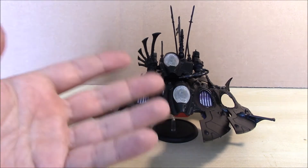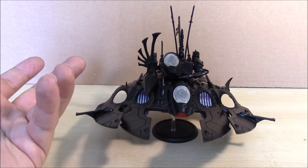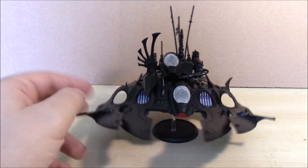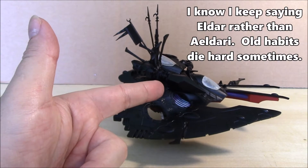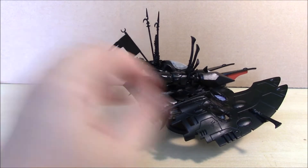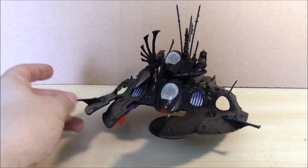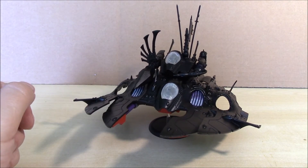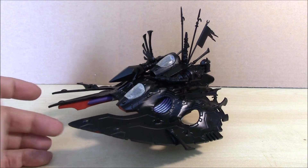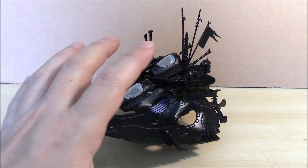Rules-wise, I have no idea whether or not I can play this thing. I could potentially field it as a Cobra, which is a kind of heavy Eldar tank. I could field it as a Fire Prism, because that's the main weapon here. I could field it as a Wave Serpent, because that's what I've used to extend the back. I'm just going to refer to it as a Harlequin Space Galleon, because I wanted to build something showy and excessive, and I wanted to use up a couple of kits that I couldn't make into either of their intended forms.